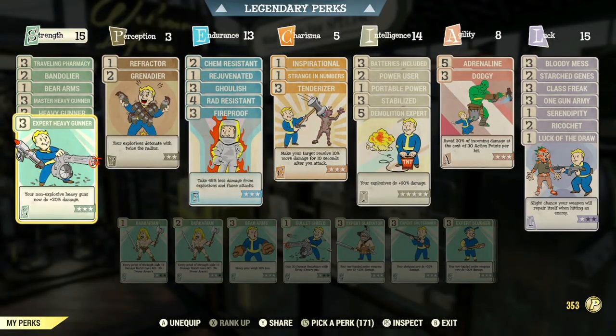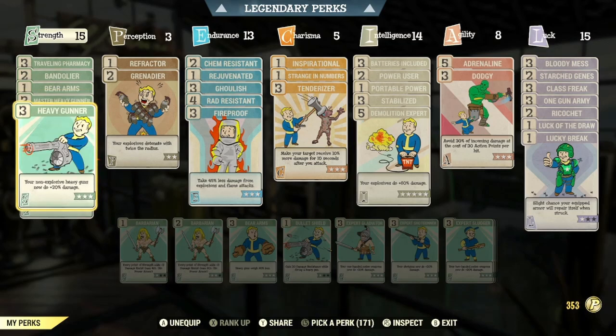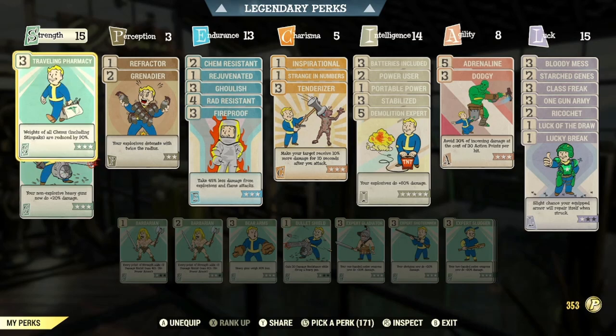Once you have those SPECIAL points allocated, you can use the following perk cards to optimise this Heavy Gunner build. In the Strength category: max rank of Expert Heavy Gunner, Heavy Gunner, and Master Heavy Gunner, so that your non-explosive Heavy Guns now do plus 60% extra damage. Rank 1 of Bear Arms so that all your Heavy Guns weigh 30% less. Max rank of Bandolier so that your Ballistic Weapon Ammo weighs 90% less — you're going to be carrying a lot of ammo for this build, so this is a must. Max rank of Traveling Pharmacy so that the weight of all your chems, including Stimpaks, are reduced by 90%, because you're going to be carrying a lot of chems.